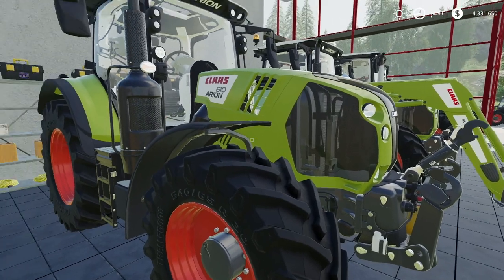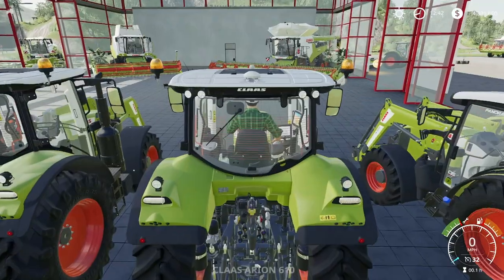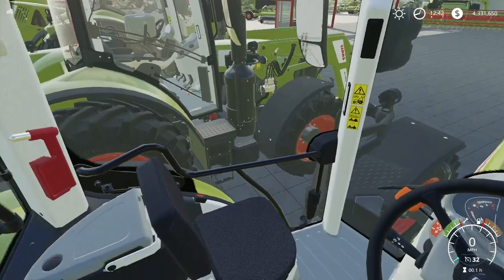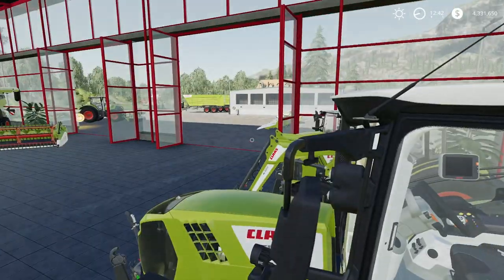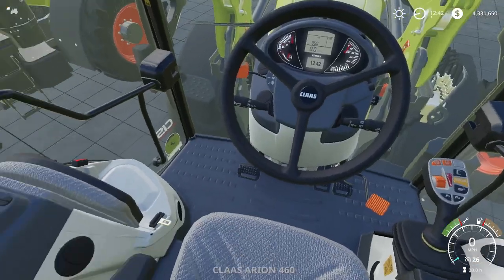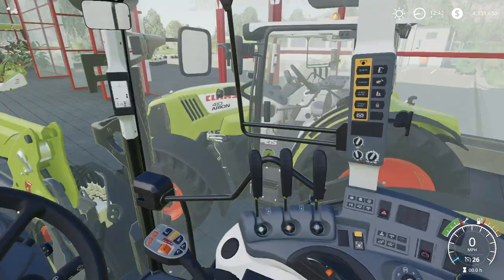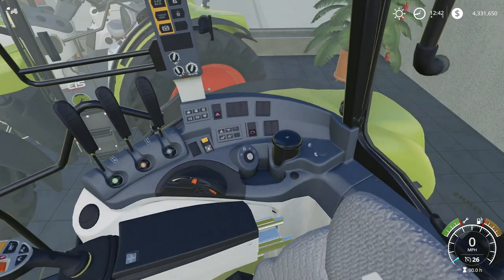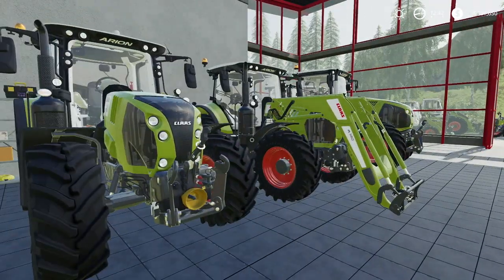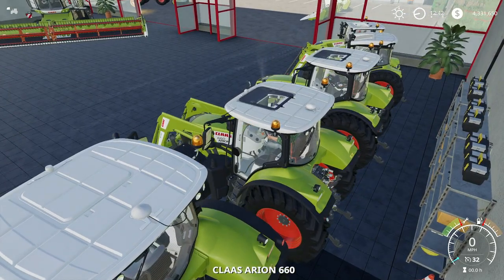Next up we step up to the Arion 660 to 610. Here we see the 660, and looking around the interior, the CLAAS design is very similar throughout. Going back to look at the 400 series — there is a little fold-out jump seat, not really too much computerization in this one, no screen, but you can see controls there on the side post. So we've got the 610 and the 660.